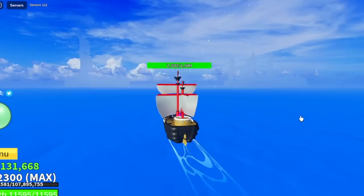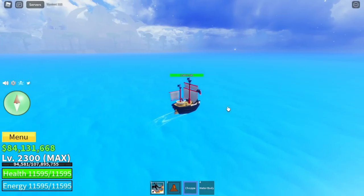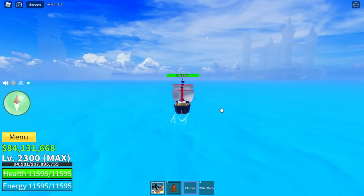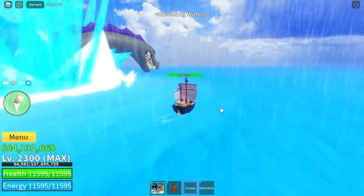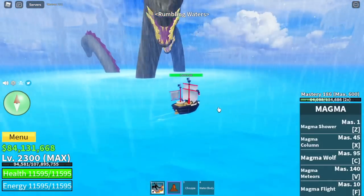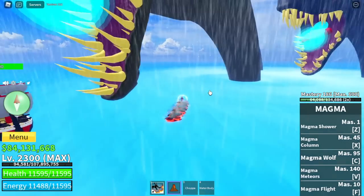Once you've gathered all the requirements, all you need to do is sail in the sea and wait for it. Why Third Sea? Because this event only happens in the Third Sea — the Rumbling Waters. This will summon three sea beasts. Just a reminder, this is not easy. I'm gonna show you some tips on how to defeat them.